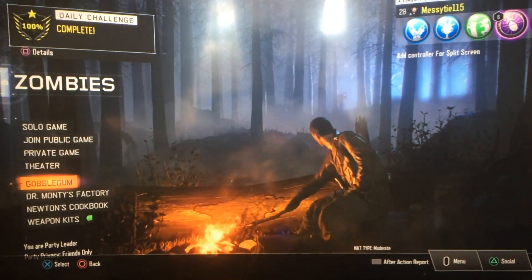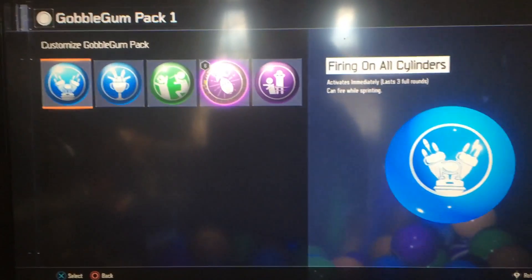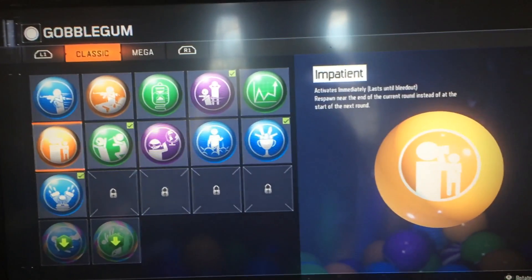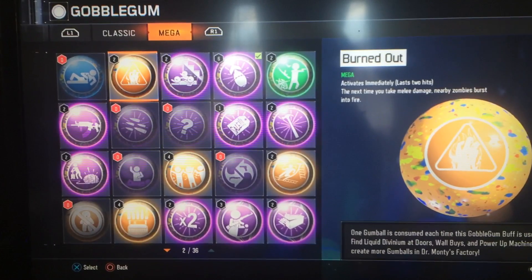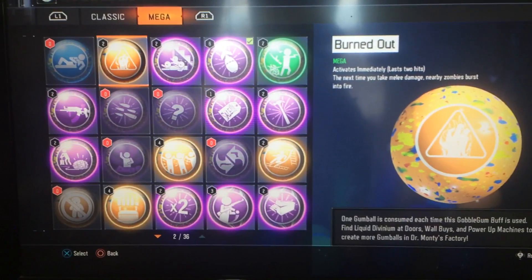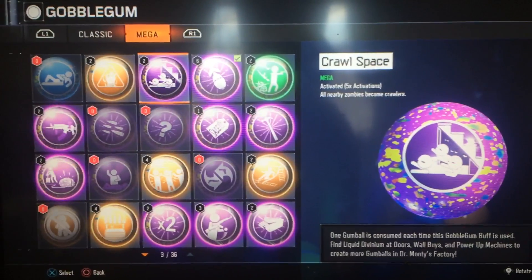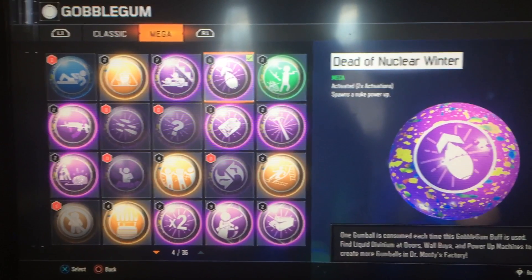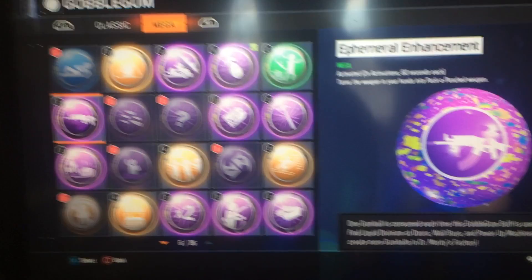Let me show you guys what Gobblegums I got. So I have Burned Out, which makes every time a zombie hits you, they burn — kind of like Widow's Wine, sends a burst of fire out and hits them. Crawl Space makes every zombie a crawler. Dead of Nuclear Winter makes a nuke spawn. Disorderly Combat switches your weapons every 10 seconds for 2 minutes.